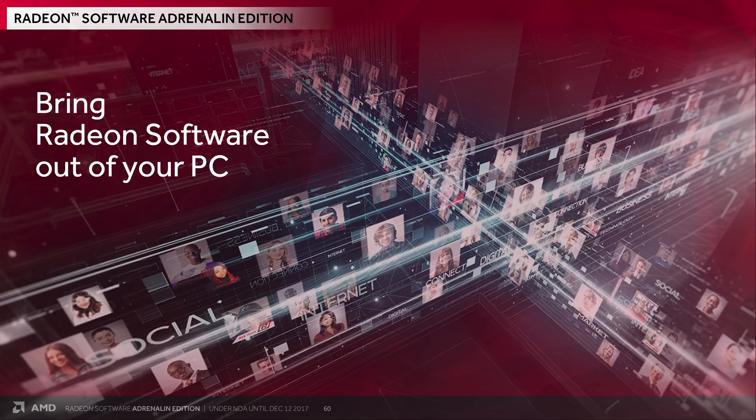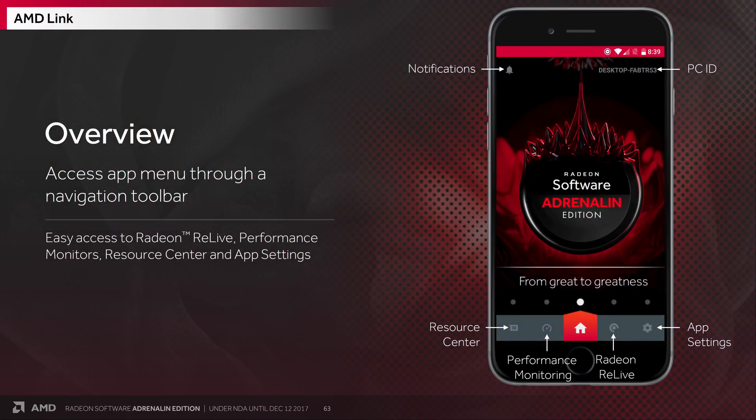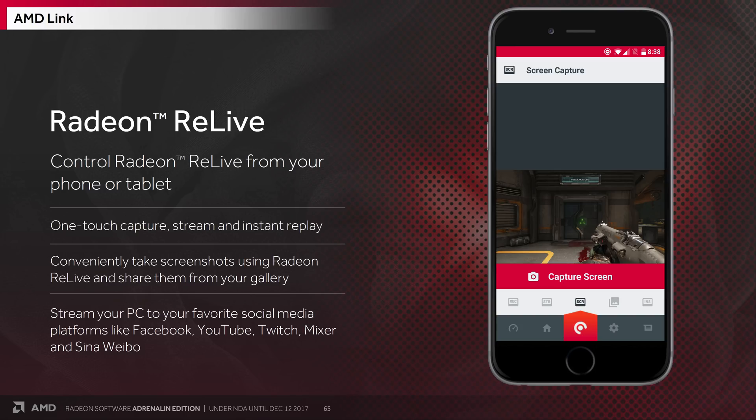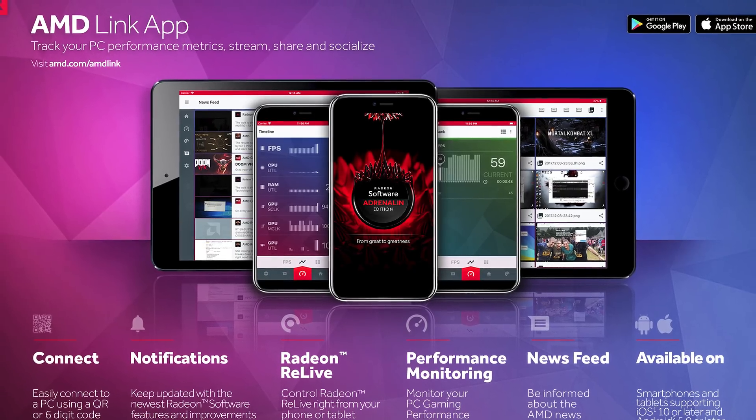The last thing to talk about is AMD Link. It's surprising that they went the smartphone route — being able to see performance statistics on your phone, iOS or Android. It kind of makes sense given peripherals like keyboards with smartphone stands. What's cool is you can actually control Relive functions, start and share your on-screen gameplay through your smartphone without alt-tabbing or triggering the overlay manually.